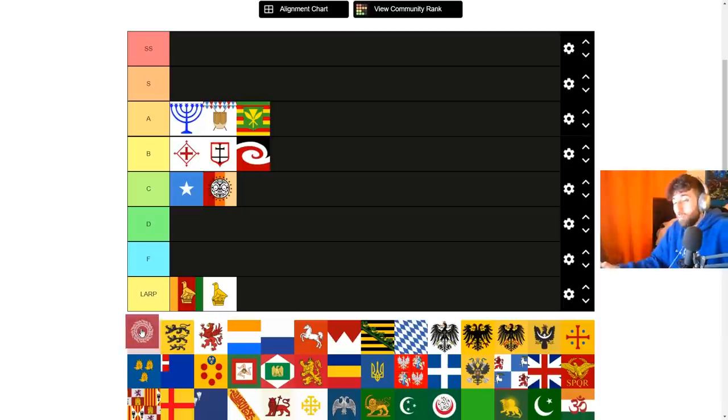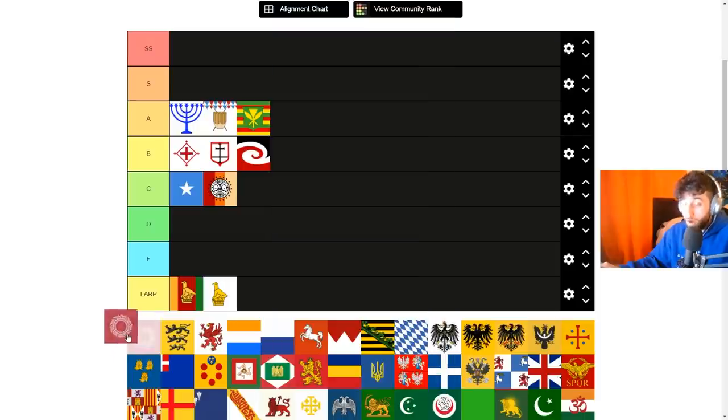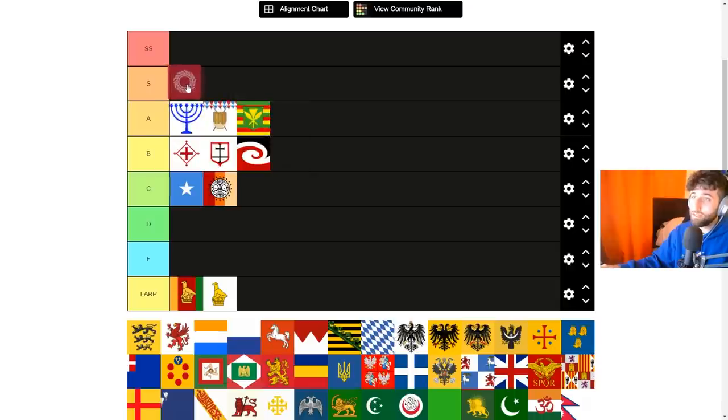Next is Siam, added in Leviathan, which has the unique modifier of plus one cavalry fire. Any plus one unit modifier — plus one artillery fire like Spain has, or plus one infantry shock — are actually very big modifiers. Siam also has a unique mission tree, morale of armies, 15% cav compatibility, 30% manpower, 10% dev costs, 10% tech costs, and 5% discipline. These guys are easily S tier.